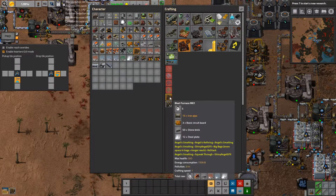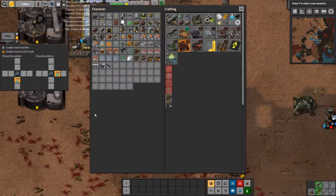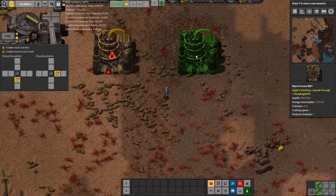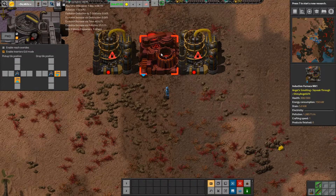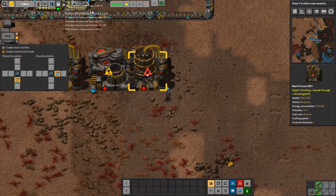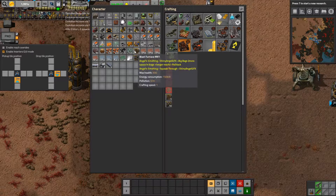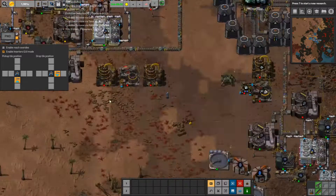The first thing I need is a couple more blast furnaces — specifically, two more. Because we are going to be making two separate smelting systems. The first one is going to be for solder, and it's equal parts lead and tin.